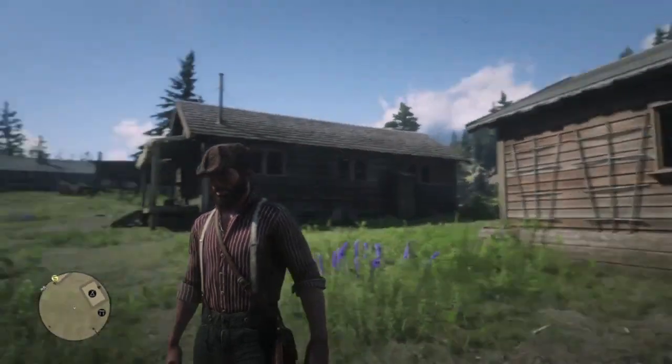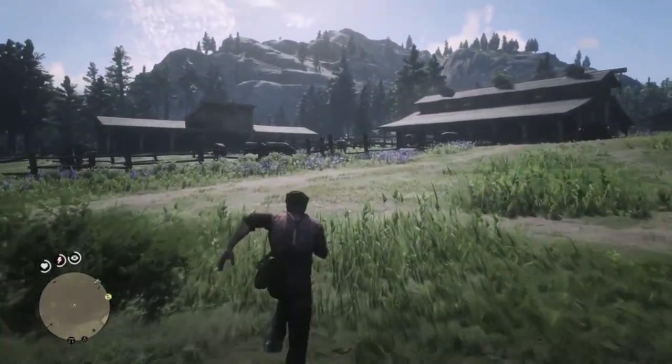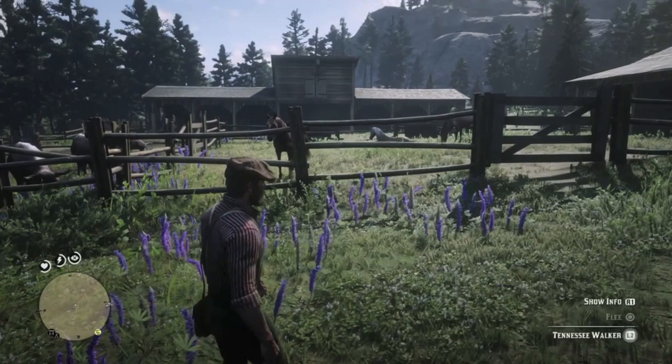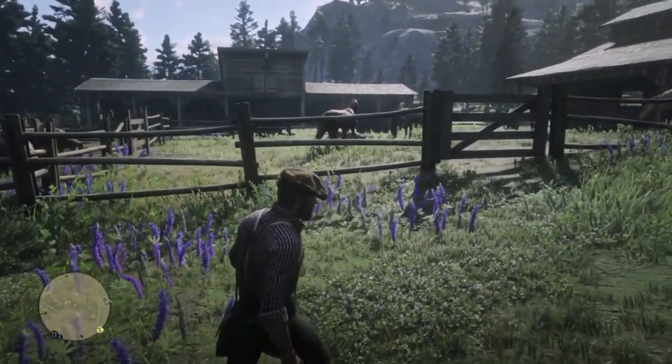If you're on PS4 or Xbox, you can see some of the new PC horses as John at Pronghorn Ranch. You can also see and or steal them at the Tumbleweed Stable, but why travel to the ends of the map when all you have to do is run across your front yard? Go to the corral and check out the horses.